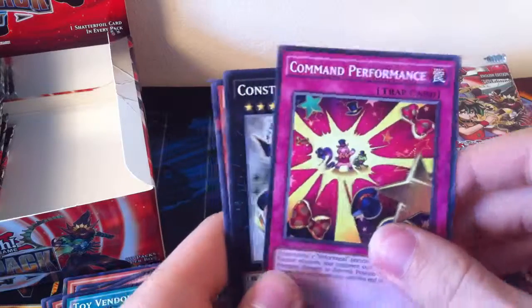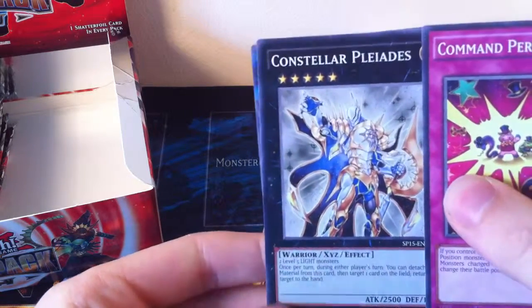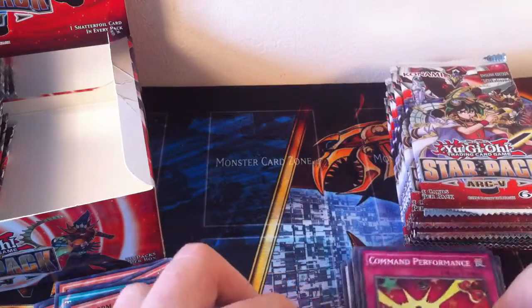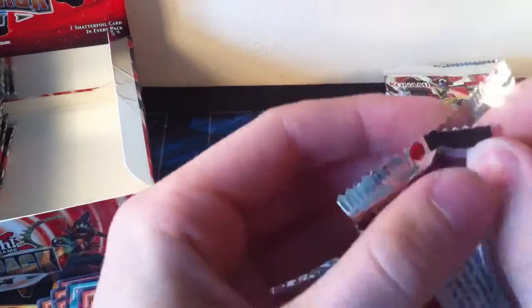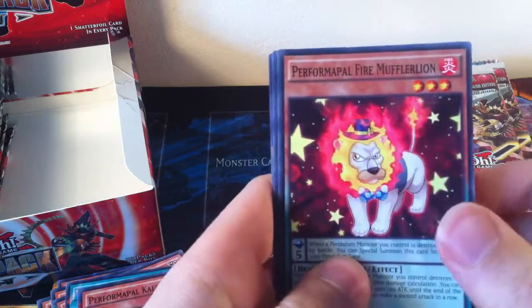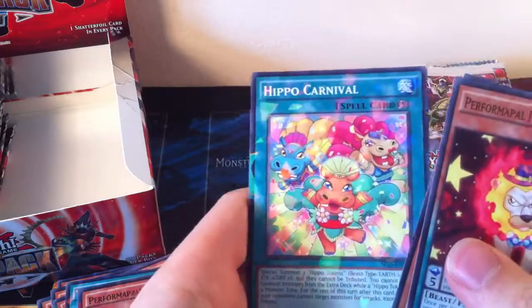Command Performance, Constellar Pleiades — that's actually really cool to get — and Kaleidoscorp. I think I got one of them from an old box off eBay, one of the random card boxes, I think with some Burning Abyss cards. Pretty cool, since I've found a use for those Burning Abyss cards now — I now have most of that deck finished and should have it all done tomorrow. Performapal Fire Muffler Lion, Hip Hippo, and Hippo Carnival with the Hippo tokens on it.